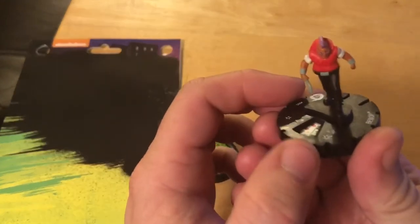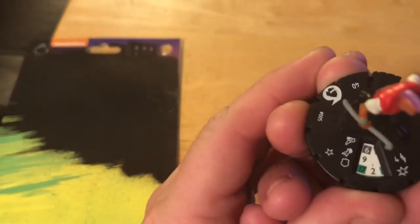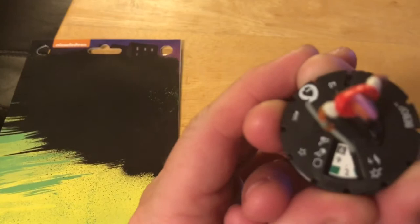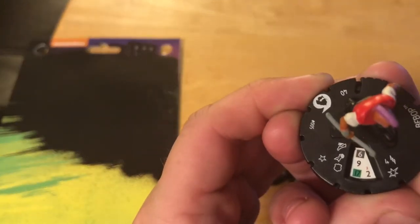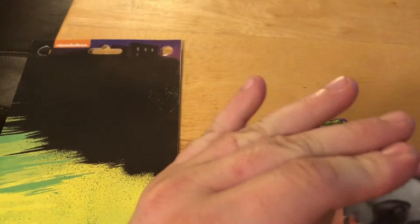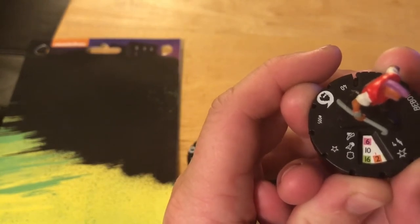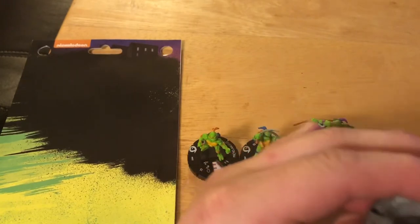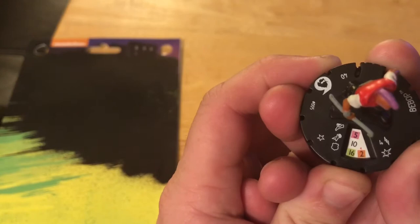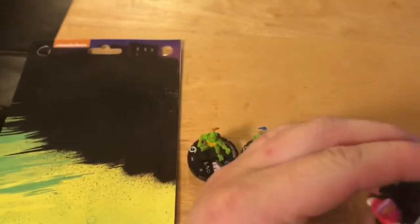Let's check out human Bebop — he comes in at 40 points, he also has a trait, and a range of 4. His dial: 6 movement with running shot, 9 attack, 17 defense with energy shield deflection, and 2 damage. Next click: 6 movement with running shot, 9 attack, 17 defense with energy shield deflection, and 2 damage. He then gains new abilities: 6 movement with side step, 10 attack, 16 defense with close combat reflexes, and 2 damage with battle fury. Then 5 movement with side step, 10 attack, 16 defense with combat reflexes, and 2 damage with battle fury, and he is killed.